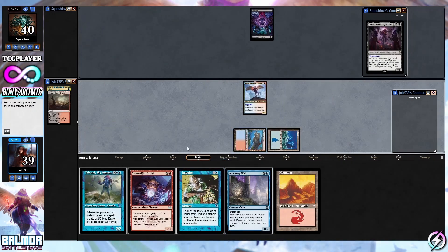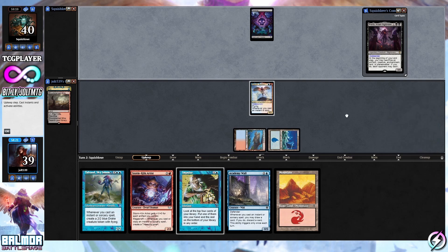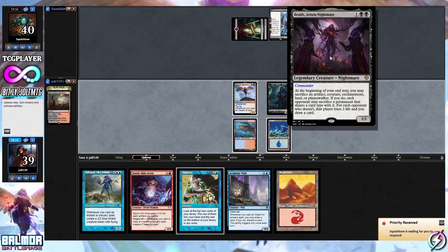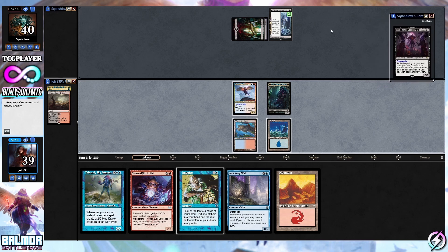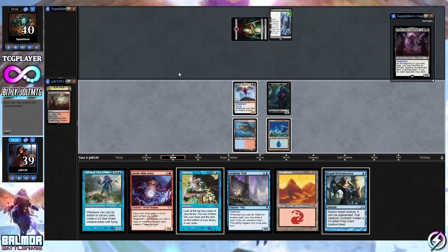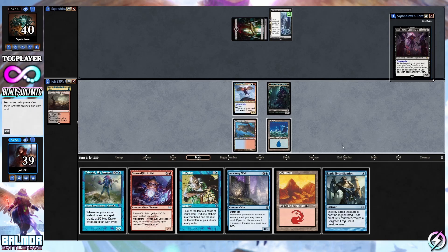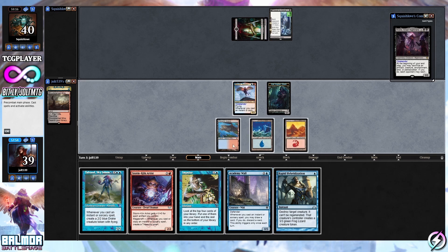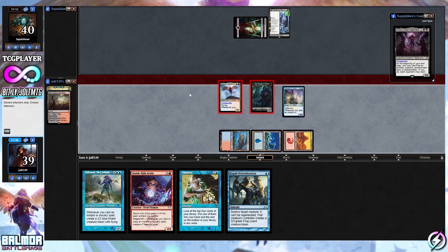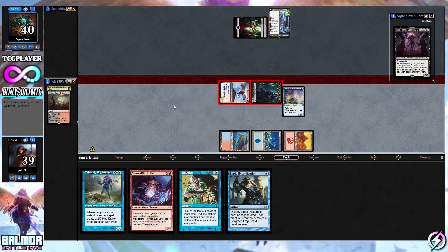We're going to get some value from Impulse and different things like that. Our opponent is playing Braids of Risen Nightmare. At the beginning of your upkeep, you may sacrifice an artifact, creature, enchantment, land, or planeswalker. If you do, each opponent may sacrifice a permanent that shares a type — for each opponent who doesn't, that player loses two life and you draw a card. The tribute ability has each opponent create a 1/1 black Rogue creature token. Let's swing the entire crew — that knocks them down to 38.